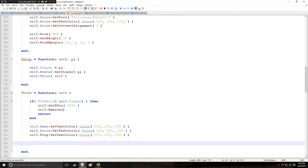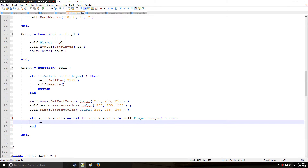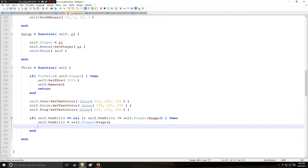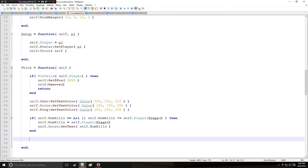Now we start setting values for all the things we set up. We check: if self.numkills is nil, or if self.numkills is not equal to self.player.frags. If so, self.numkills equals self.player.frags, and then self.score:SetText is set to self.numkills. This updates the score display — essentially tracking the player's frag count.